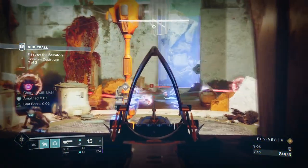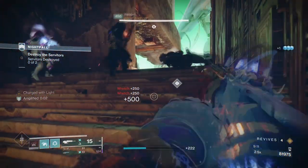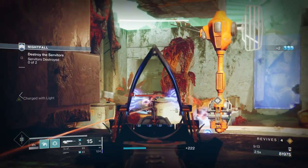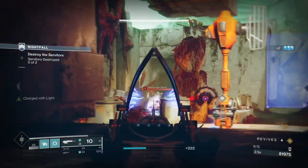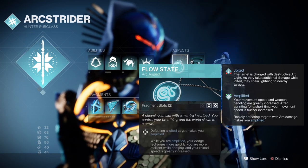If I wanted to make the build function well, I would need to consider the type of content it will be involved in and what weapons plus mods should be attached. So here's what I came up with: Flow State, where defeating a jolted target makes me Amplified.